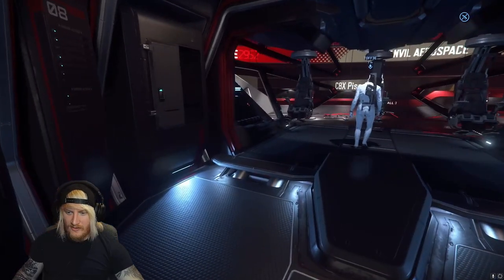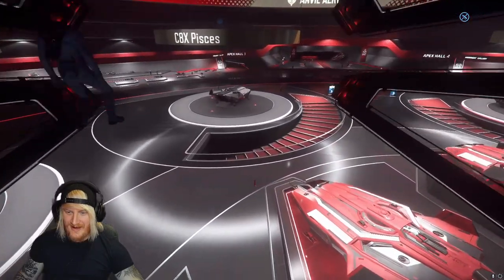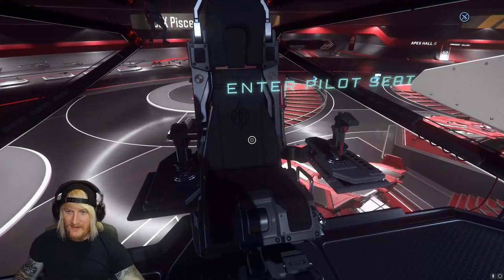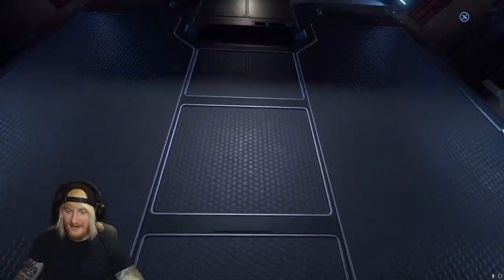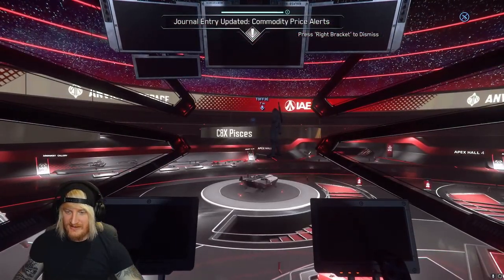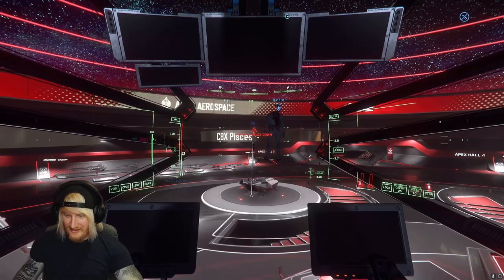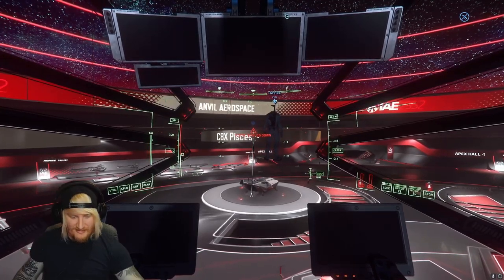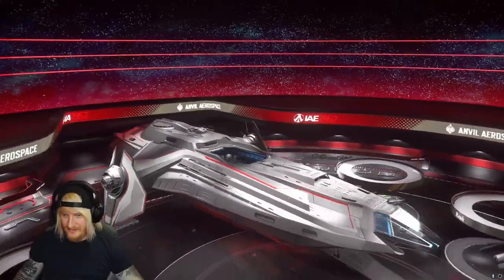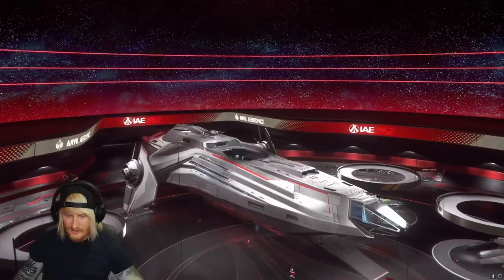What a cockpit - this looks sick. What the hell, there is so much glass viewage. It's so weird, I would not like to fly in that in real life - you turn this chair around and go to space and just look down. That's so weird. What a view up here though - that's sick. Look at this - guns on the top. This is the ultimate explorer, this.